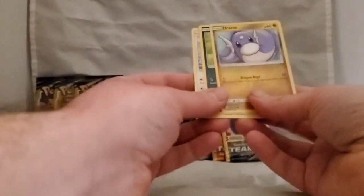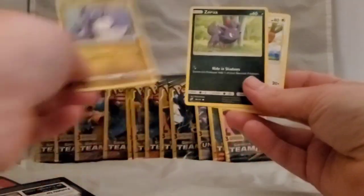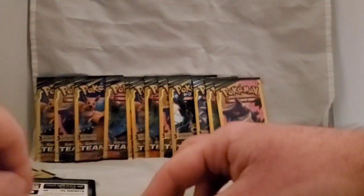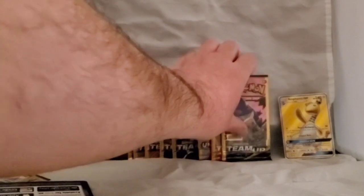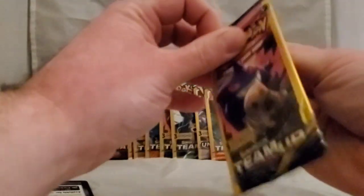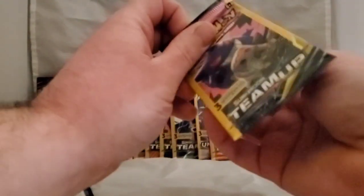Started off with a holographic GX — that's awesome! The next pack: got a Dratini, a Sudowoodo, and a Farfetch'd — not a single rare. I'll move the Ampharos GX to the background to keep track of pulls. Reverse holos aren't guaranteed here since this is basically one pack split up — as a bonus you'd be getting like two extras compared to a standard booster pack.